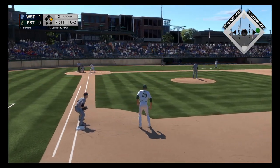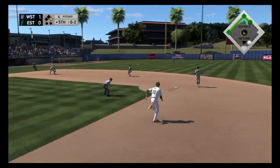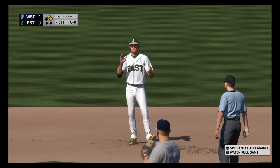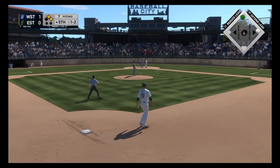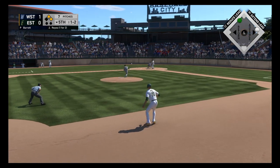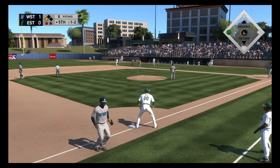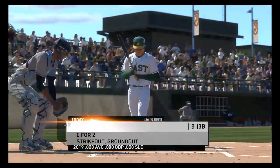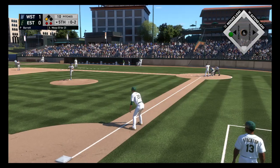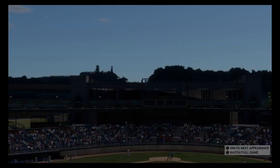Every scout at this showcase appreciates a hitter that can take the ball right back up the middle — it shows a controlled swing and great timing. A leaping try but it's out of his reach and into the outfield. First and second, nobody out. Softly hit down the third — they do get the double play. Stepping up to the plate, he hits softly on the ground to first and steps on the bag himself — inning is over.